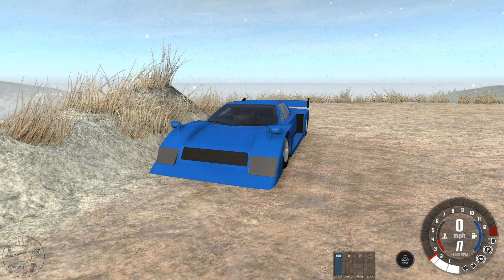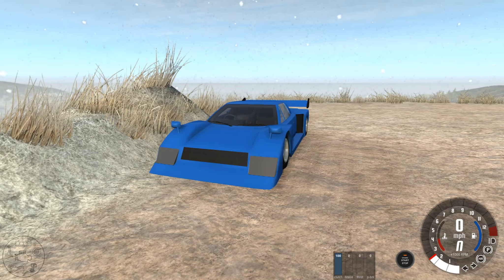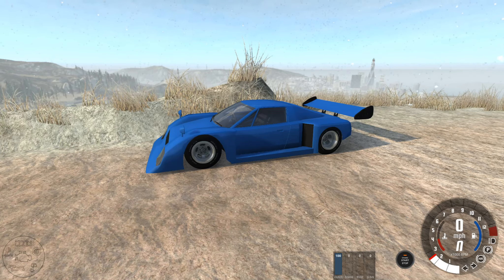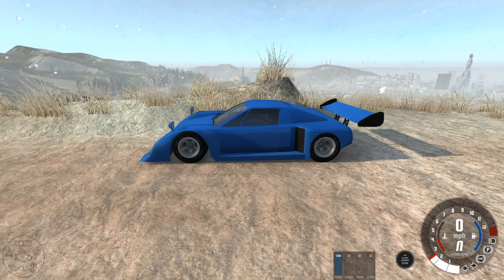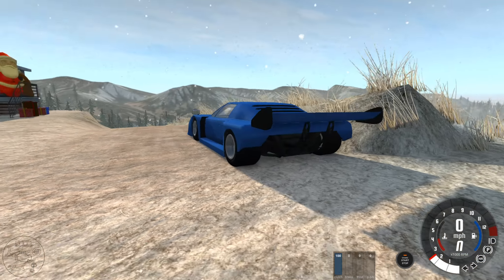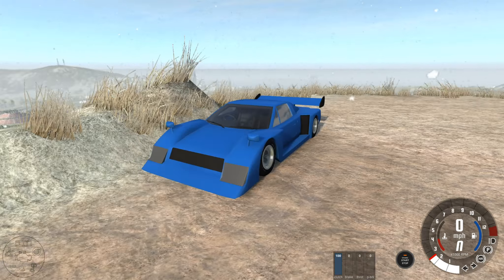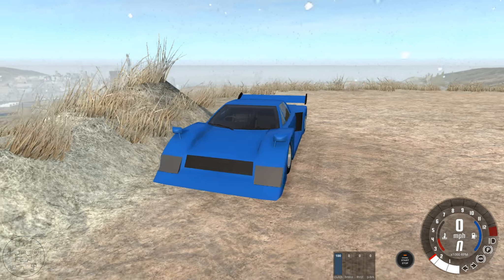The final vehicle today is the Bolide Class A — a heavily modified racing spec of the Bolide, likely to be brutally fast on the tarmac. What on earth is it going to make of the dirt? Interestingly, it doesn't have slick tyres on this car, but it does have a huge amount of grip.